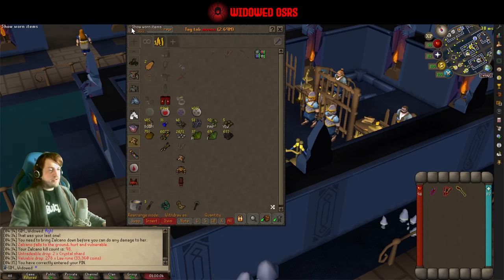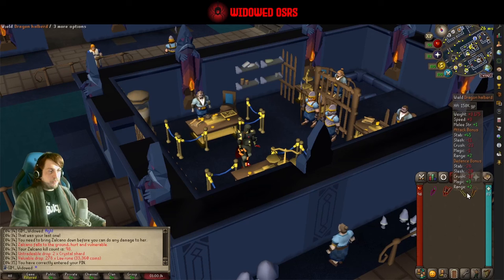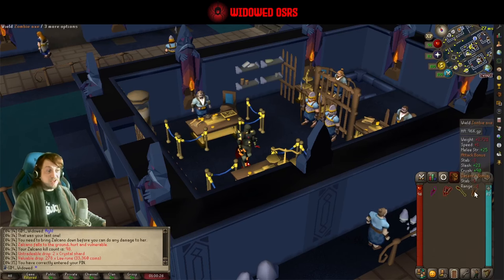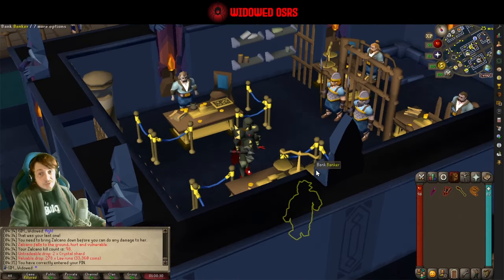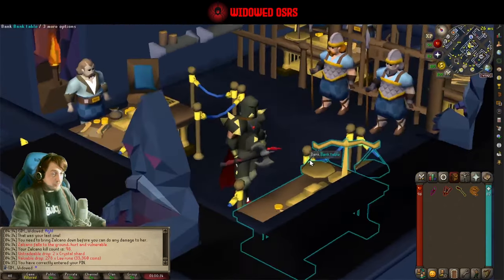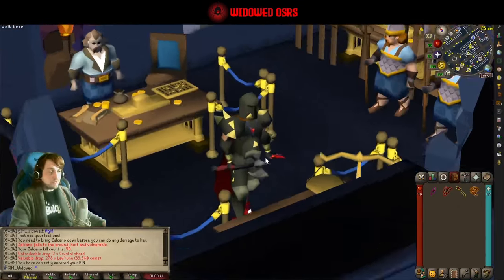The weapons are a bit more complicated. Each of the bosses is weak to a different style: we've got Stab, Slash, and Crush, one of each. You don't have to bring all three styles — if you just bring a Whip you're going to be fine, if you just bring a Zombie Axe you're going to be fine. You could probably even try it with a Dragon Scimitar. When I first started doing this I was just doing it with a Zombie Axe, and it was fine on all three bosses.